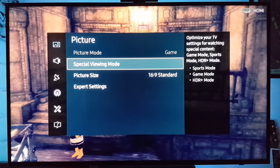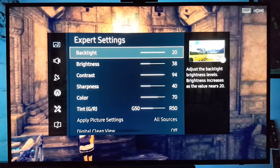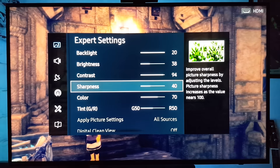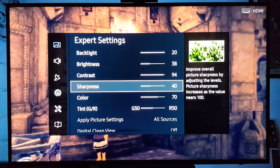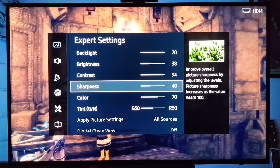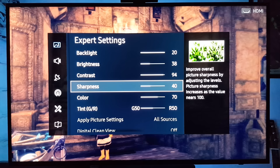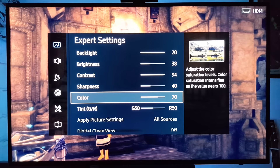So this is running on game mode. What he did is he changed some of the color tone. The backlight is all the way to 20, brightness 30, contrast. I'm actually adding some sharpness. I noticed that sharpness from the TV does help the game look a little bit better. So I'm adding sharpness to it — just my taste.